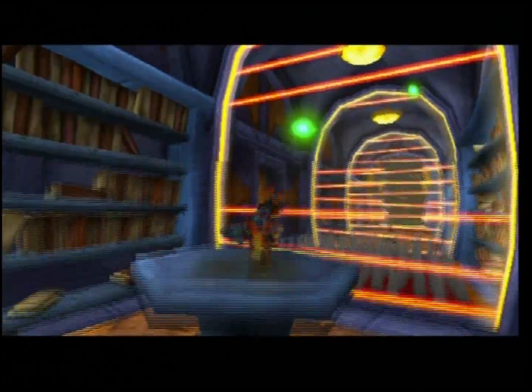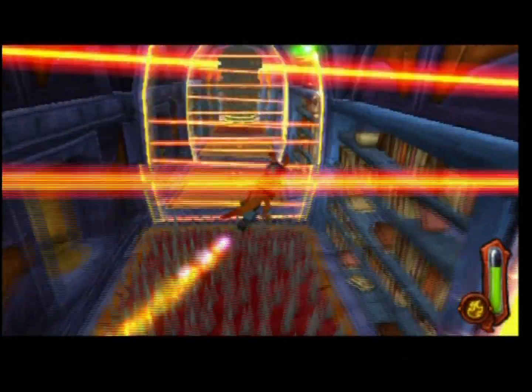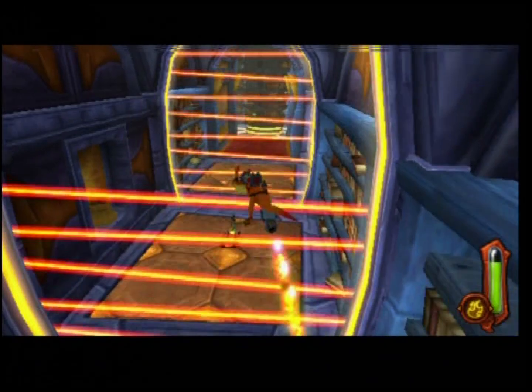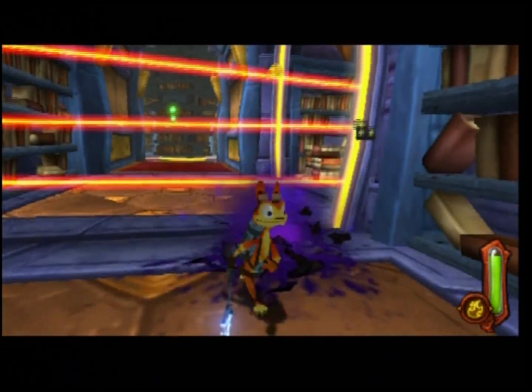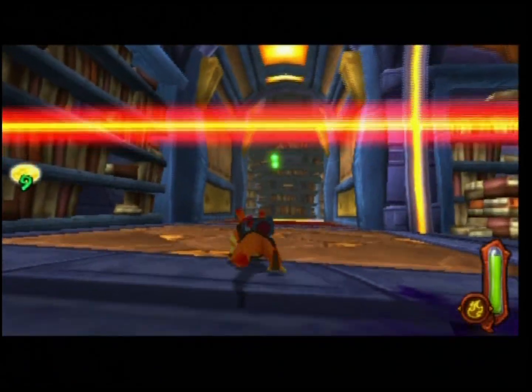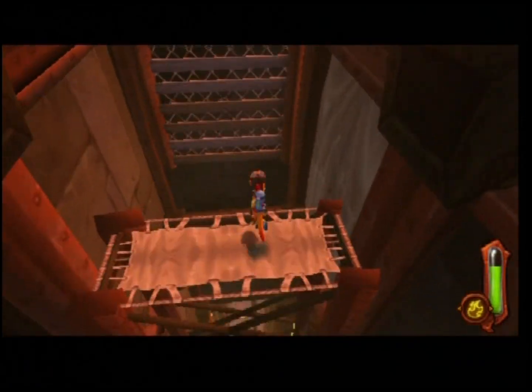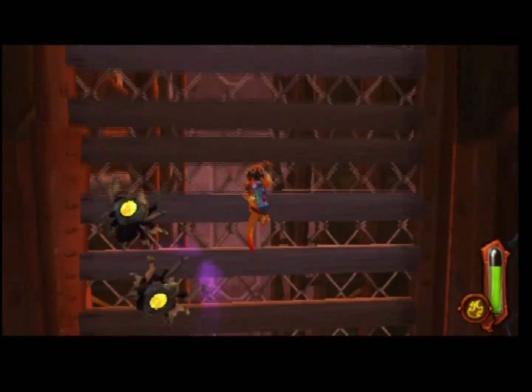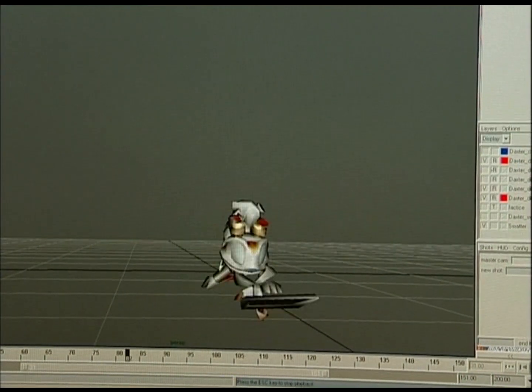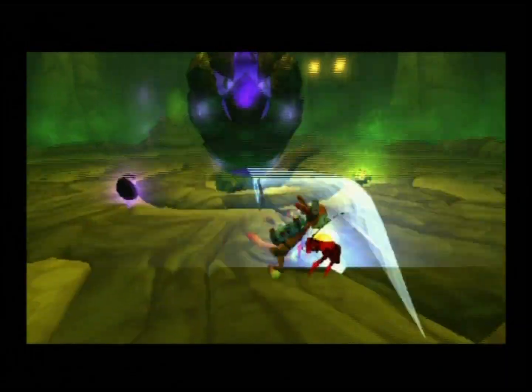As Daxter ventures and battles through this world, check out his cool new moves and even cooler weapons and combo attacks. We made sure that Daxter can get down on four feet and sneak past enemies, or he can climb walls on four feet. The second thing is Daxter's kind of crazy, and so the moves he does have a certain amount of craziness to them. He gets really enthusiastic.